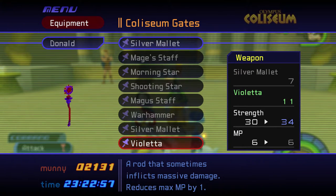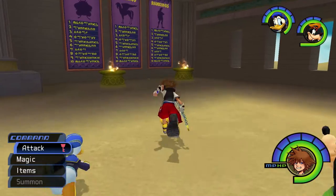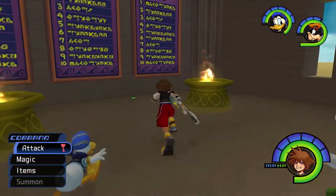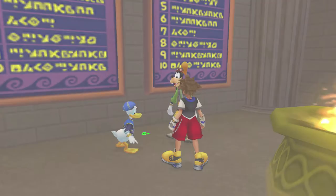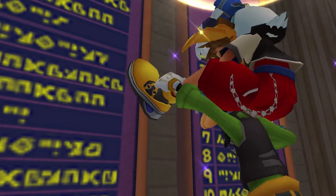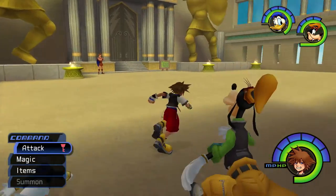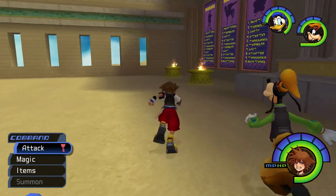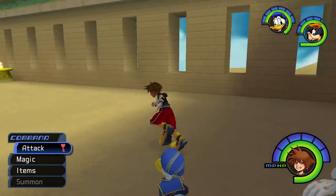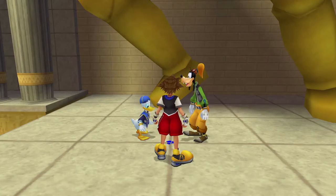Here's a new stat for Donald: Rab, which sometimes inflicts massive damage but reduces max MP by one. I had to think about it for a brief moment, but really it's not that bad of a compromise. Sure, you lose one of your maximum MP, but you gain a good amount of strength in return. Sure, Donald is not meant to whack enemies to death, but it still works and his magic power remains the same too. So more or less, Donald now becomes a much more balanced character as opposed to being a pure mage.